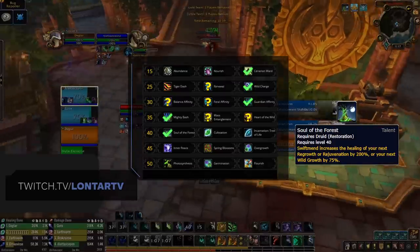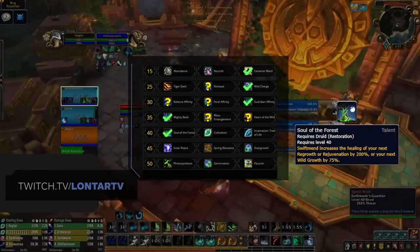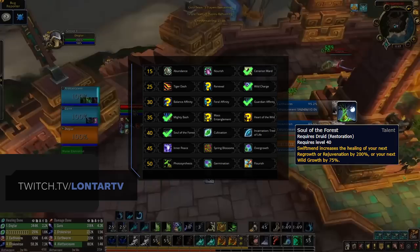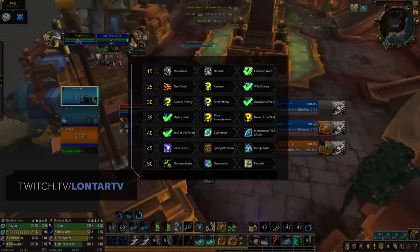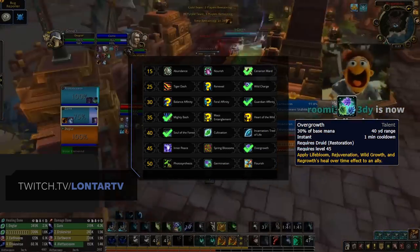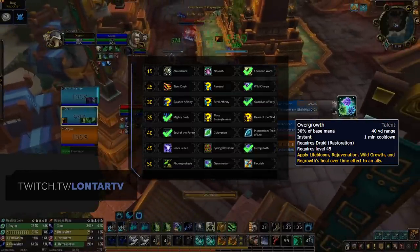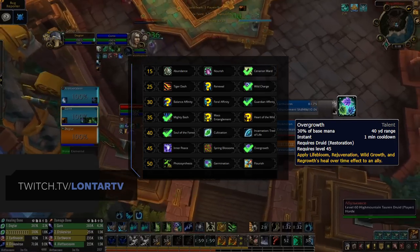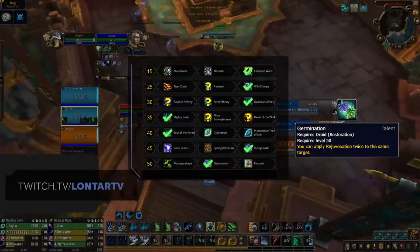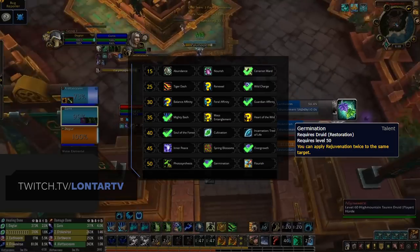For the level 40 row, there isn't much to talk about. Soul of the Forest is simply the best hands down, providing you a huge bonus to your next Regrowth or Rejuvenation after Swiftmend. This is now even stronger thanks to the addition of Nature's Swiftness, as you can combine the two for basically a Lay on Hands. Then on the penultimate row, it's again only really one option — Inner Peace and Spring Blossoms are primarily for PvE. We have a new addition which is Overgrowth, now a standard talent instead of just a PvP one. Overgrowth obviously gives you an extra recovery mechanic and easy way to get up your healing over time effects — the clear choice here. Then on our final row, Germination is again a no-brainer, which simply allows you to put two Rejuvenations on a target — extra healing, extra mastery.